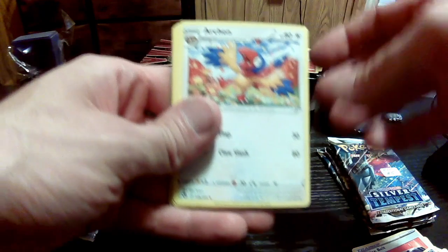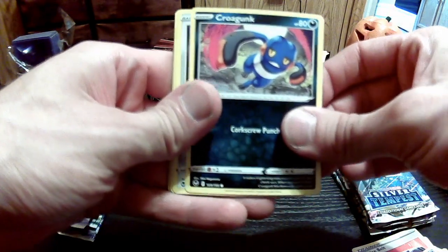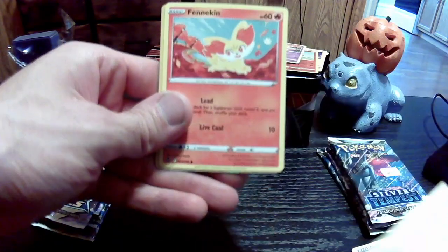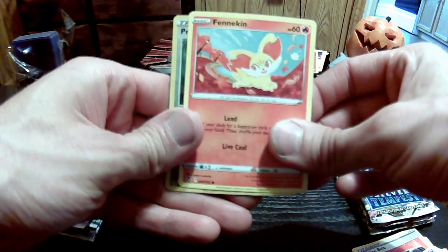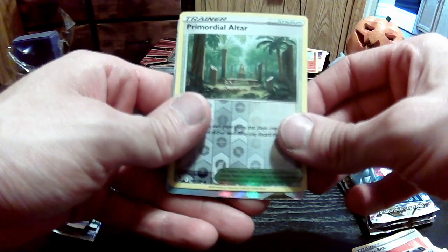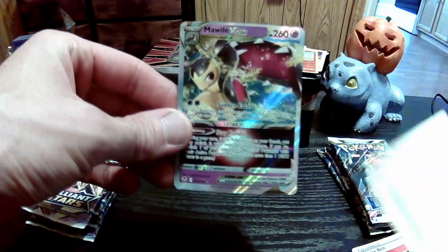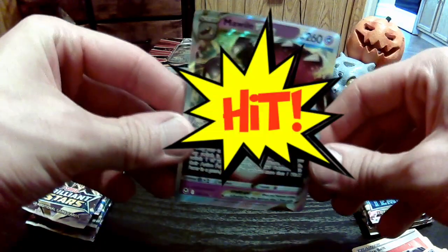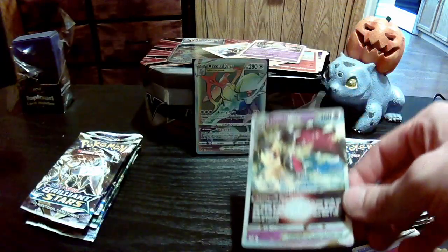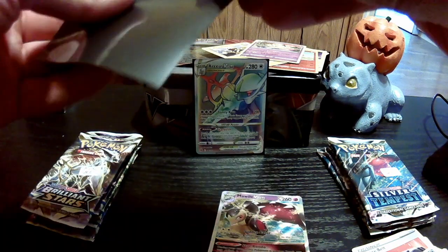Hypno, nice. Archen. Got Sylveon. Got Croagunk. Beldum, Spinarak. Got Finneon. Primordial Ultra. And the rare — oh, it's a V-Star! What's it going to be? A Mawile V-Star! Nice, it's a hit. That's another one I never pulled out of Silver Tempest — I forgot he was in this set.